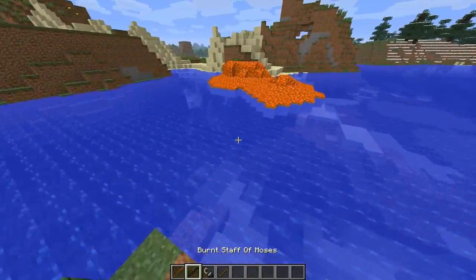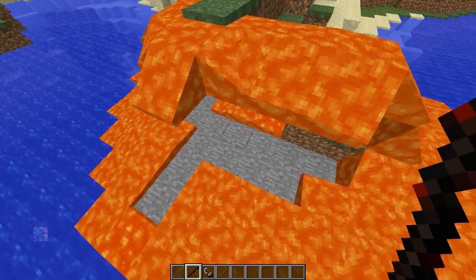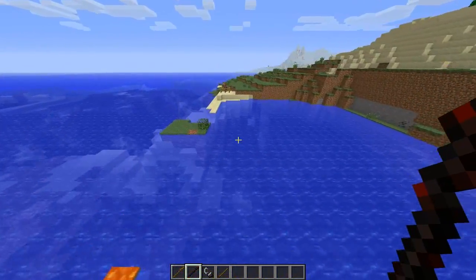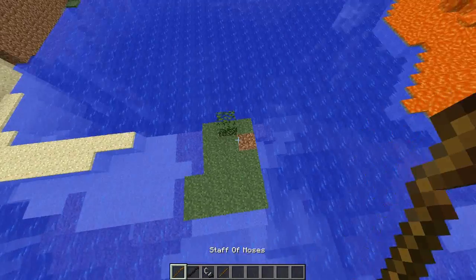So that's that, and the Burnt Moses staff is the same thing but with lava. This is actually awesome — it can be a lava home. I don't know why anyone would want to do that, but you can if you want. So now, how to make the Staff of Moses.